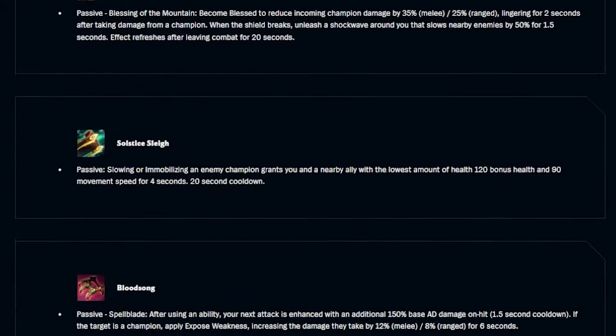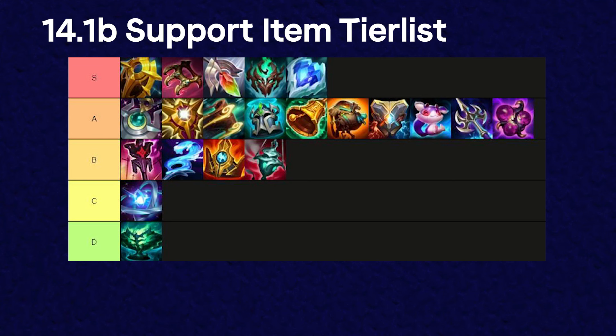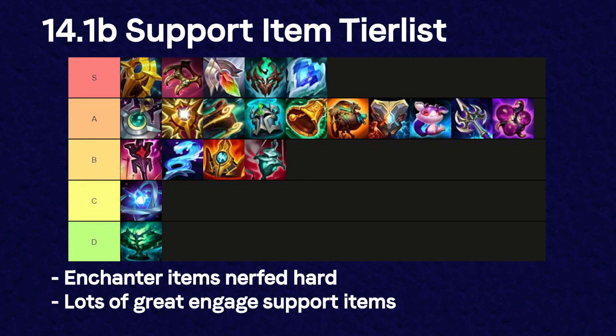Season 14 has arrived, bringing with it a lot of new items and significant updates to existing ones. Here is my tier list for support items for 14.1b. In the current meta, enchanter items seem to have weakened, whereas engage supports have experienced positive changes to their itemization. I'm going to go over all of the items and why I placed them where they are, starting with Echoes of Helia.